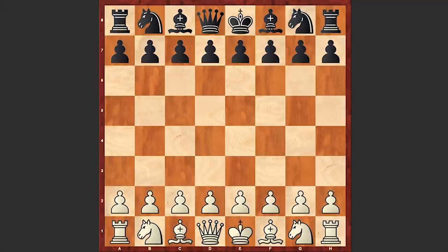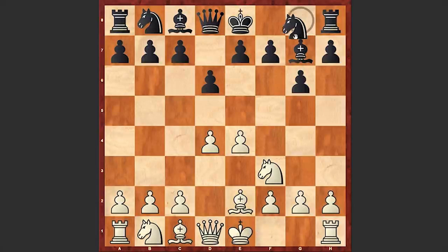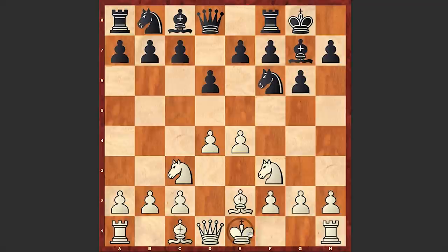This is a game played in round 4. Tal opened up with e4, d6 by Spielmann, d4, g6 — black goes for the Modern Defense — knight f3, bishop g7, bishop e2, knight f6, knight c3, after which both players castled kingside, and c5.